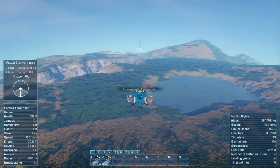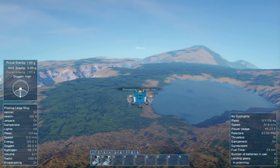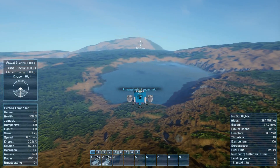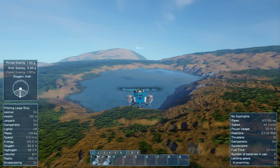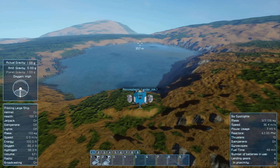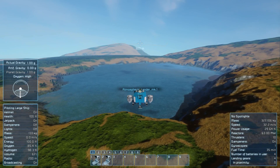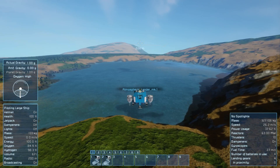First thing on the list is uranium. I do not want to do solar panels — I will, just to help offset it in the beginning, but I'd rather just use uranium. I typically don't have too many issues finding it. I can scope out these patches really fast. Maybe I'll sit down in the lake and build a base in that mountain — actually, I'll do it up on the plateau. I just want to scout out these patches really fast while I'm in the ship with a large ore detector; it can reach a little bit further than the small ship one.